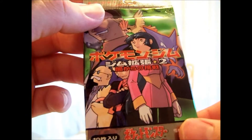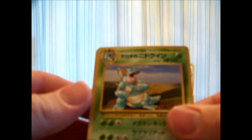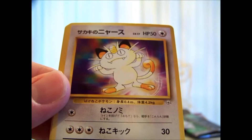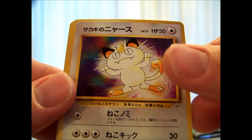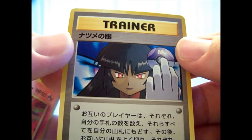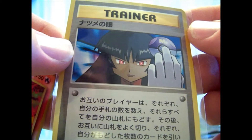We've got a Gym 2 pack here, known as Gym Challenge in English. Oh my gosh. My non-holo rare is a Giovanni's Middle Queen. Then my commons and uncommons are Meowth and Kakuna. That's awesome — this is another really good one to get, it's the Middle Finger Sabrina. So I'm really happy about that. That'll get graded too — goes for about a hundred bucks PSA graded.